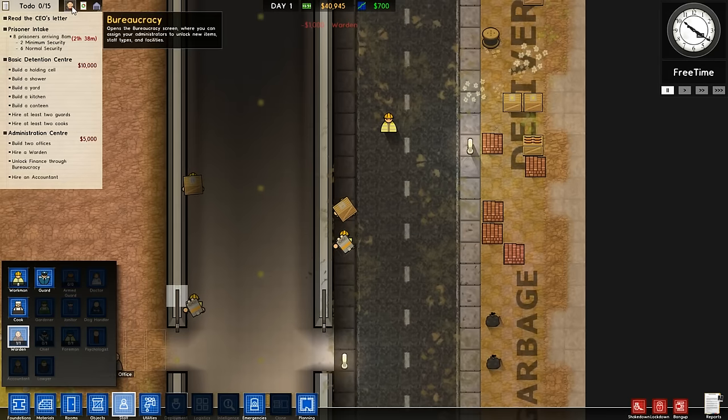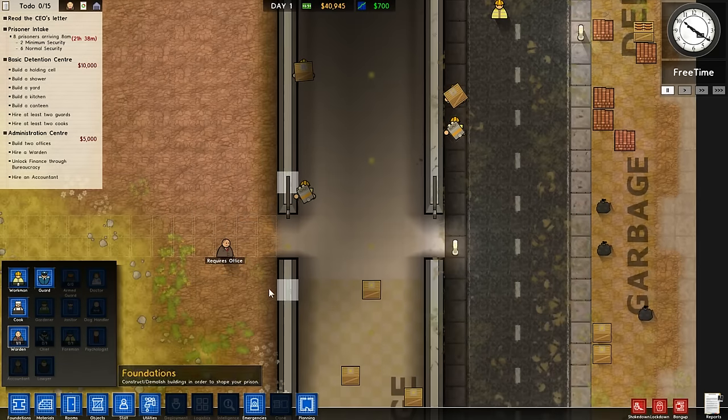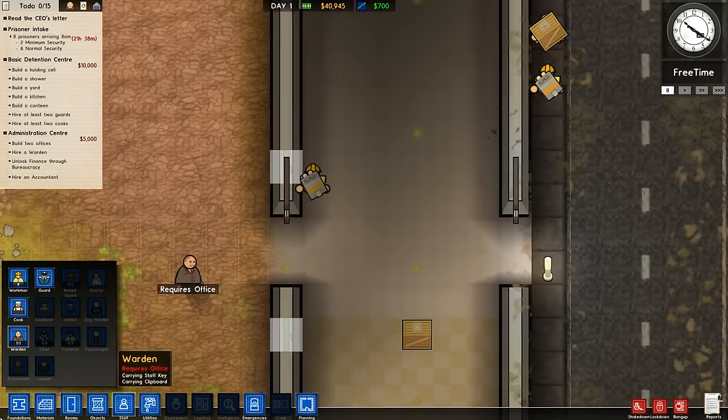This has unlocked bureaucracy and also unlocked prison grading. But the prison grading screen — you've got to have ten prisoners released before you'll see anything on there. So we'll get to that way, way down the pipe.